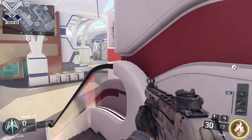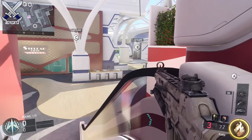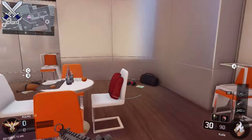And for the A side, same thing — run up to the escalators and crouch once, and you have a pretty good view of the B domination flag or anyone that might be running middle or trying to get to your spawn.